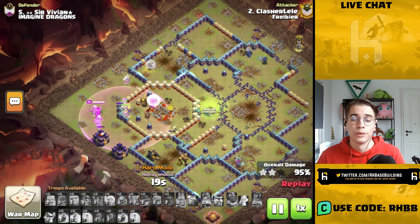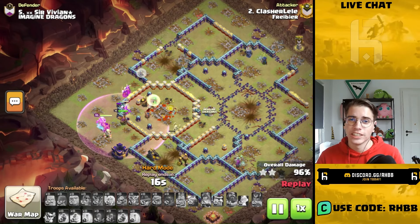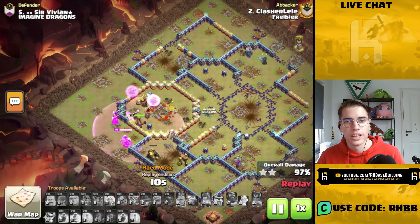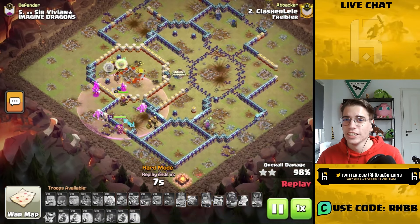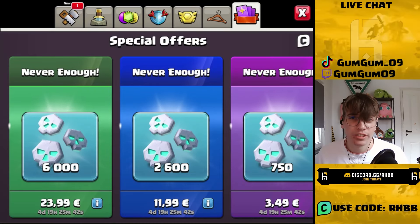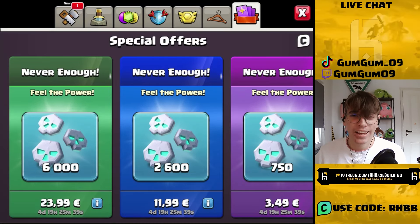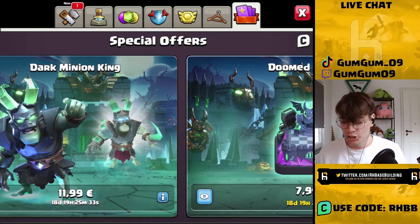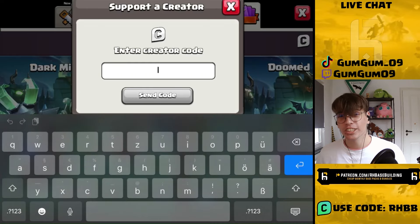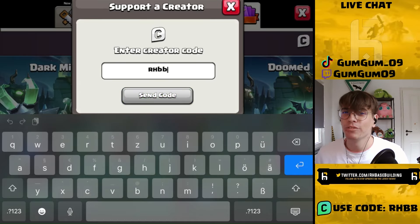Getting three stars becomes a piece of cake, so you can expect a very high hit rate with this attack strategy at the Clash World Championship. If the pros decide to use it on some bases, you can expect this to work out a lot of the time. Quick reminder: if you want to buy any in-game items — like the gold pass, the event pass, event resources, skins, or the scenery — make sure you are using a creator code. To support this channel, it would be code RHBB — that would be much appreciated, as well as a like and a follow on this video.